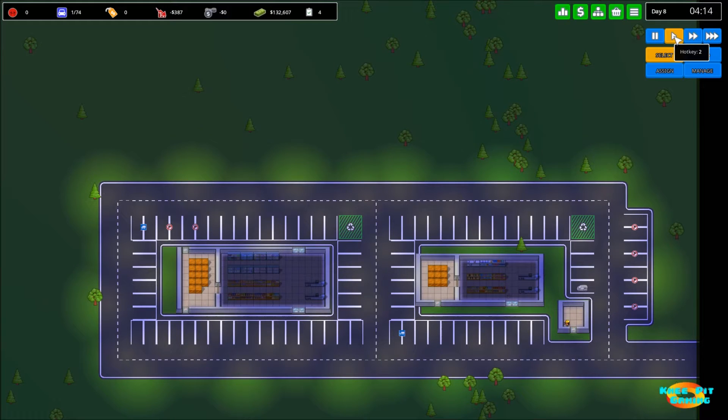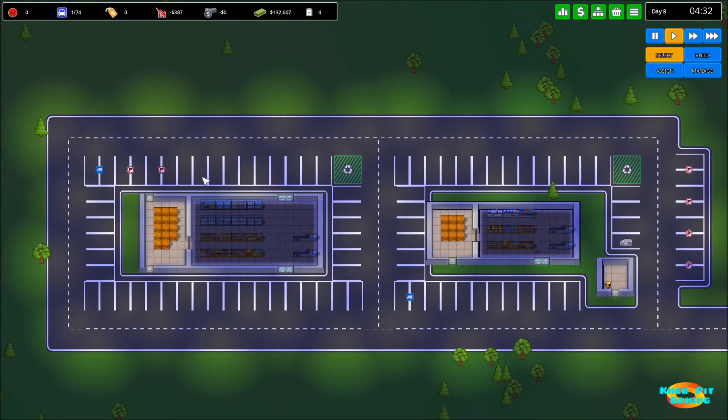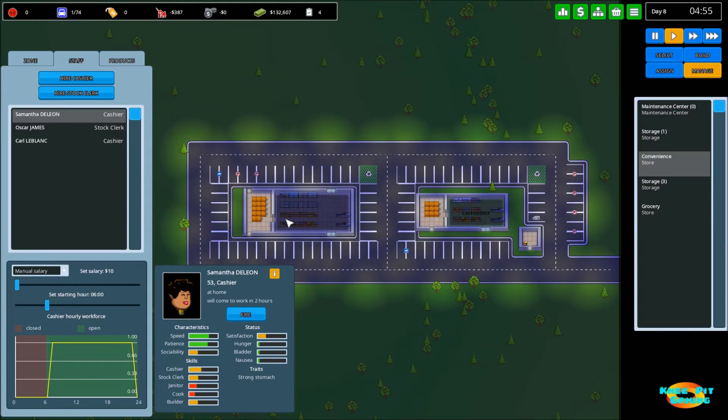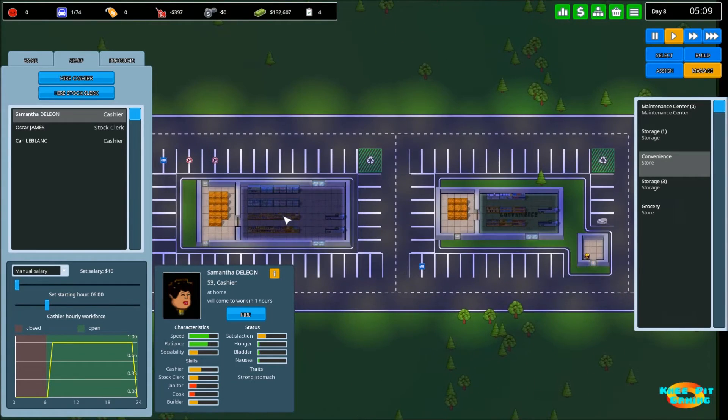Welcome back everyone to our third episode in our let's play series of the new early access game on Steam called Another Brick in the Mall. Where we left off before is we had built our second area - our second store which we called Grocery and our first store which we called Convenience. Those are only temporary names we can change those at any time; in fact we're gonna need to change those because we've now realized we're gonna need a much bigger grocery store even at the beginning of the game.